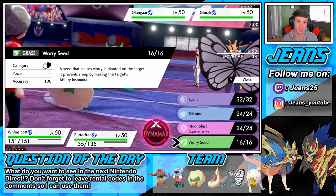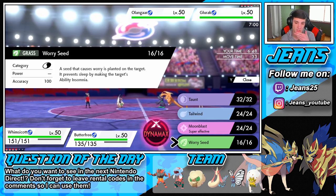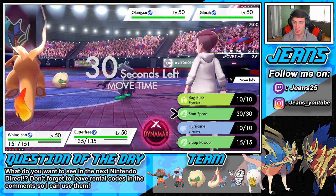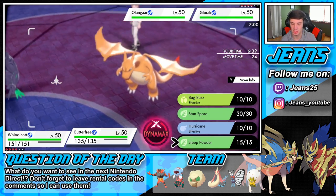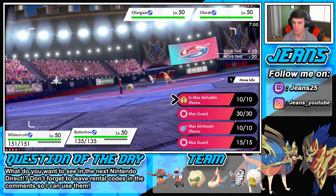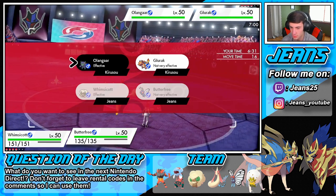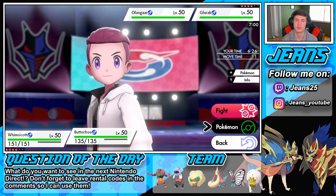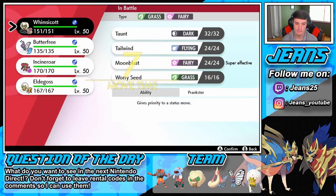He has a Worry Seed — that's pretty nice. It prevents sleep by making the target's ability Insomnia, so we can change abilities here. I'm just gonna go for the Tailwind straight up. Actually, does Butterfree have Protect? I feel like it has Fake Out on it... he's gonna go for the kill. I might actually swap — I'm thinking he's gonna go for the Fake Out and try to take out my Butterfree.